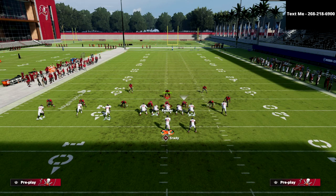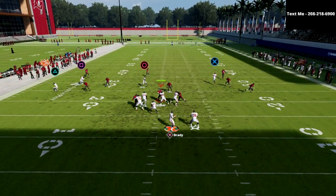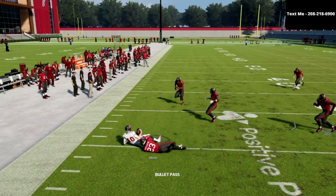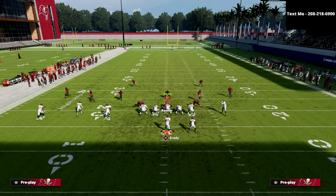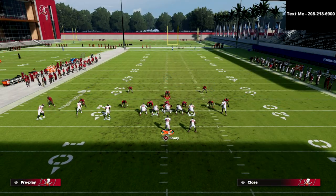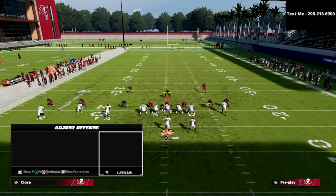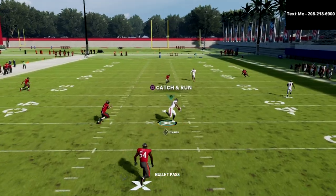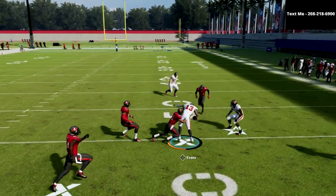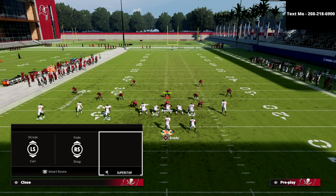Let's say they try to stop the dig route by dropping another zone into the middle of the field. What you'll see now is the more people they drop there, the more your flat opens up. They have to play hard flat zones to cover that flat — if they're putting their purple zones on, doing any of that, you're going to be able to kill them in the flat. And even with a yellow zone in the flat, you just pass-lead it up and that can turn into about a 15 to 20-yard gain.